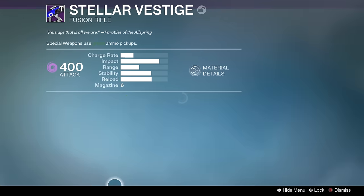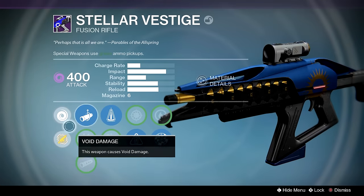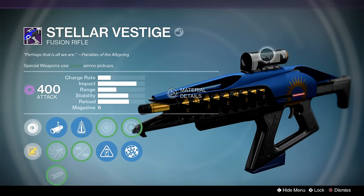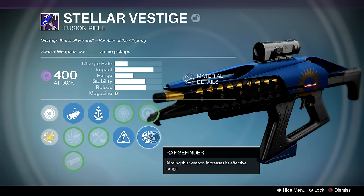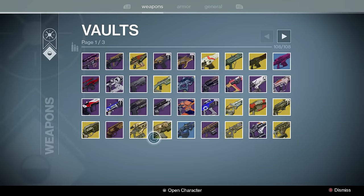Trials fusion rifle — it's actually pretty good. It's one of the few fusion rifles with a scope that sees through things, so for that reason alone I'd say try to pick one up before you can't get them anymore.